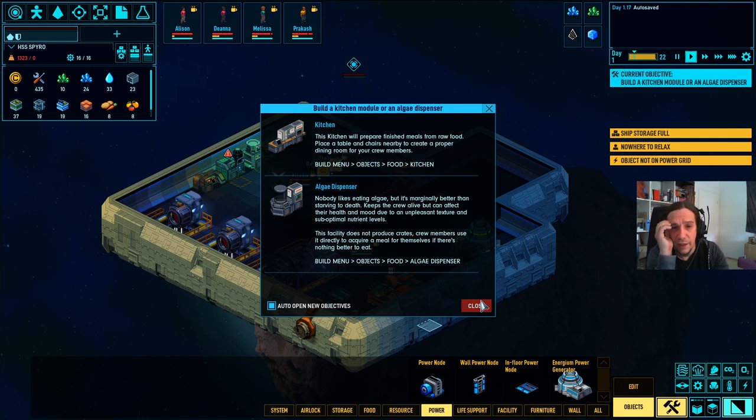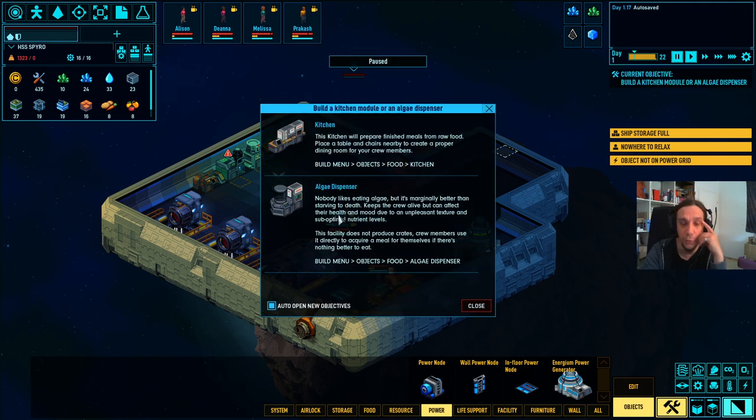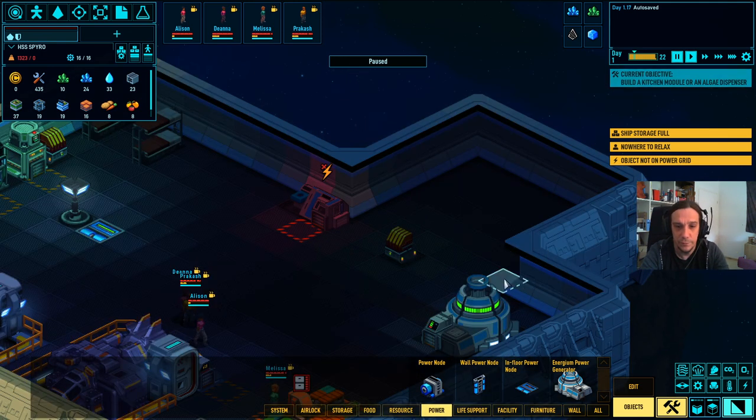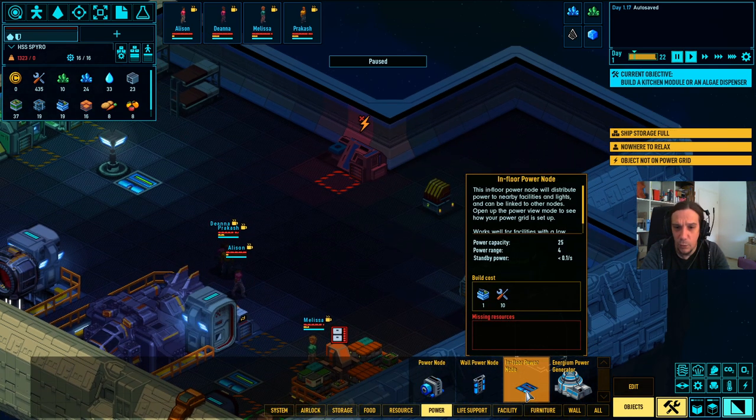Object not on power grid, so we need a new power node. Build a kitchen module or an algae dispenser. The algae dispenser is the pendant to the NutriPaste dispenser of RimWorld - nobody likes eating algae but it's marginally better than starving to death. Place a table and chairs nearby to create a proper dining room.